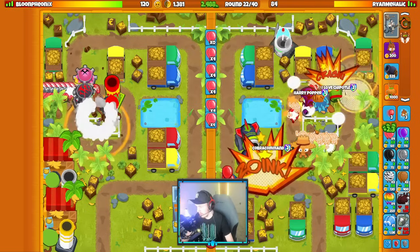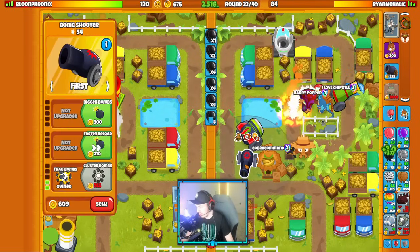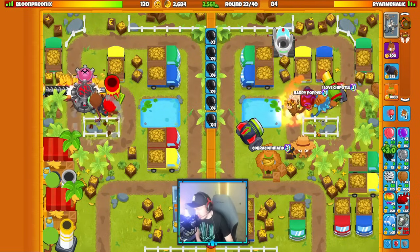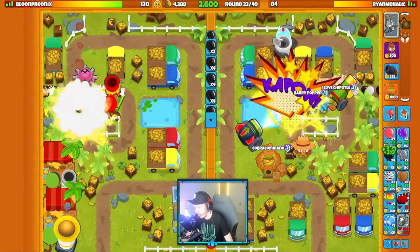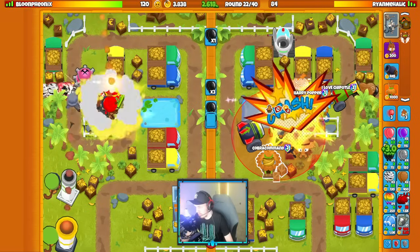Oh, they're IMF Loaning. Are they going to IMF Loan rush me? They might. What's the plan against an IMF Loan big rush? Probably just buy a bunch of maulers, and I'll have Azalea level 10 as well. Yeah, they're going to IMF Loan rush me.